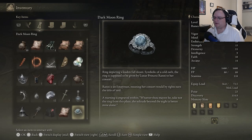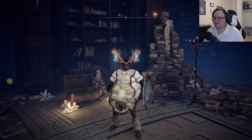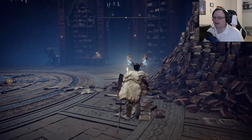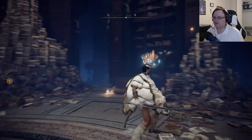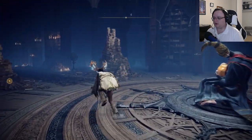'Ranni is an Empyrean, meaning her consort would by rights earn the title of Lord. A warning is engraved within: whoever thou mayest be, take not the ring from this place — the solitude beyond the night is better mine alone.' The solitude beyond the night is better mine alone? No it's not. You love company — that's why you gave it to me. This is basically your last chance to get out of this relationship before 'I love you too much with all my dark full moon cold heart.'